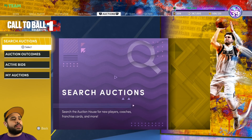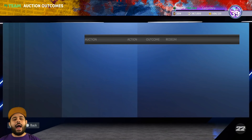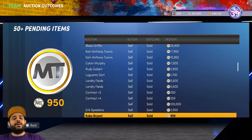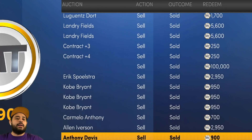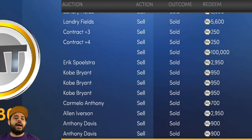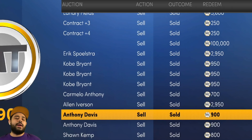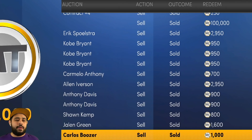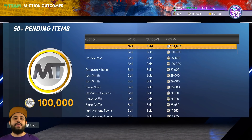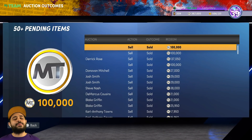Now we gotta redeem the MT — let's get right into it. Auction outcomes — we're gonna redeem all this MT. It doesn't matter whether I got 250 MT or 100,000 MT. I ended up selling an extra coat from a free pack, a locker code, and everything like that. Even Anthony Davis — I sold it for 900 MT, way better than the quick sell value. Without further ado, let's get all our MT.